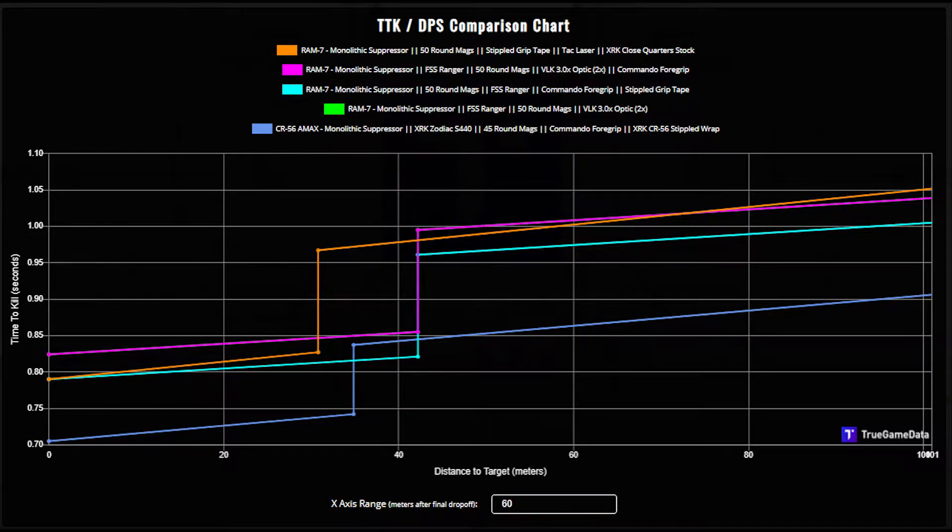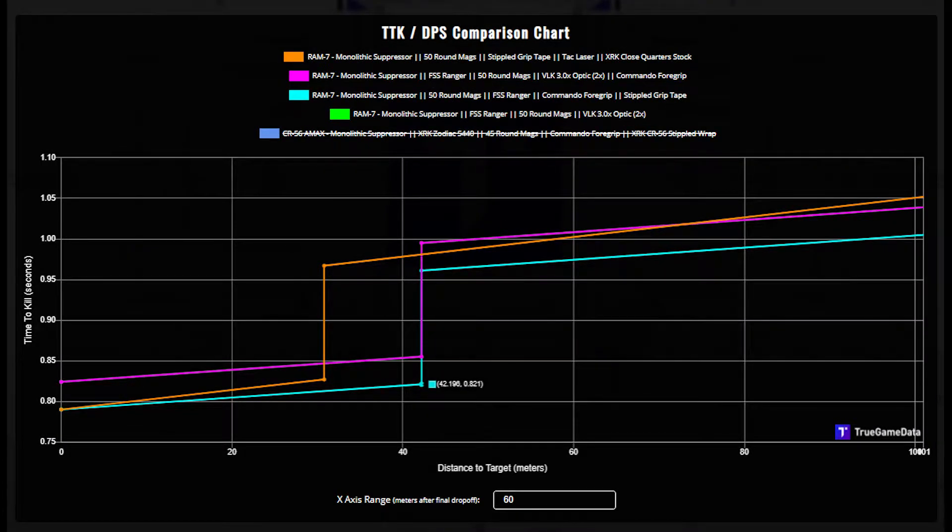The non-barrel one obviously has some downside, but this kind of tells me that we might as well run the good barrel and just set the gun up right, so we have those distance engagements if we're going to run this gun anyway.